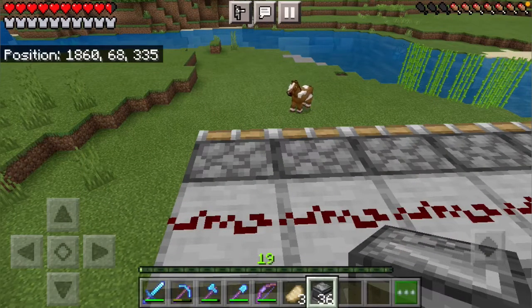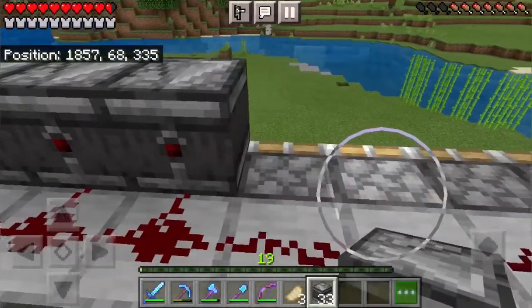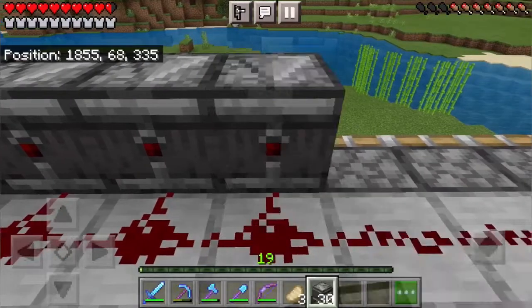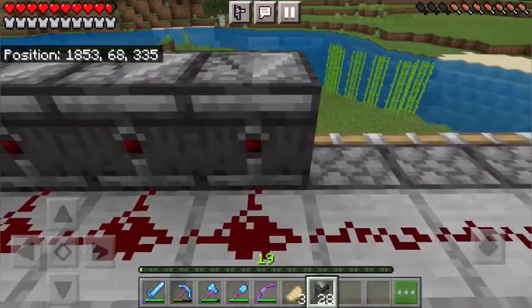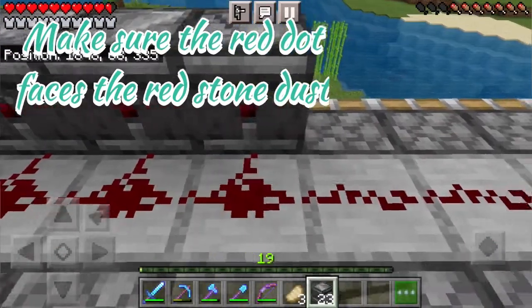Next we need to place a layer of observers on top of our pistons. It's super important that the red dot faces towards the redstone dust that we've previously placed.